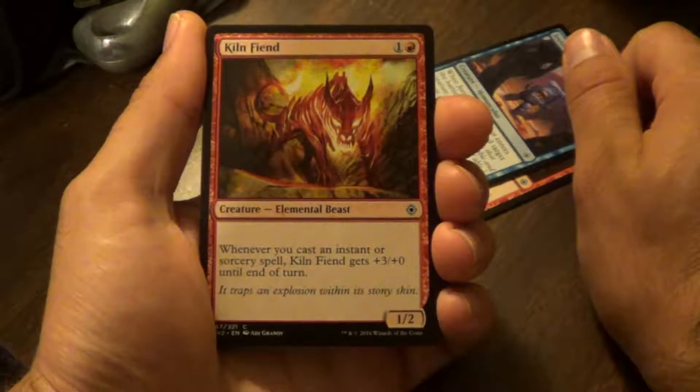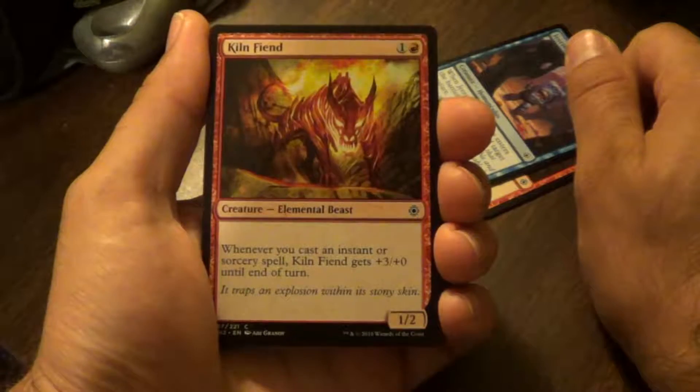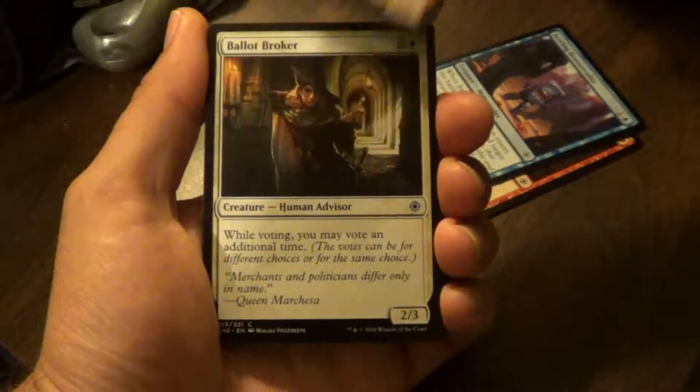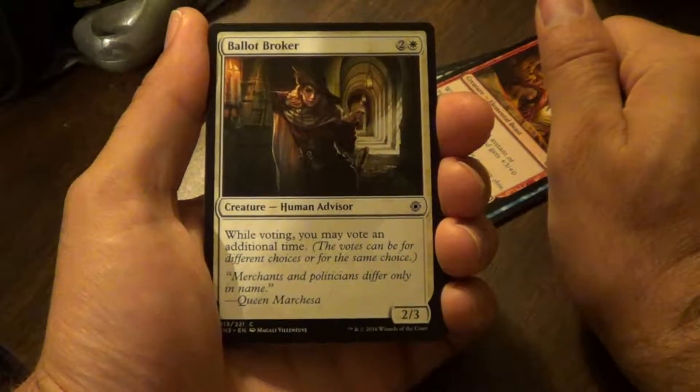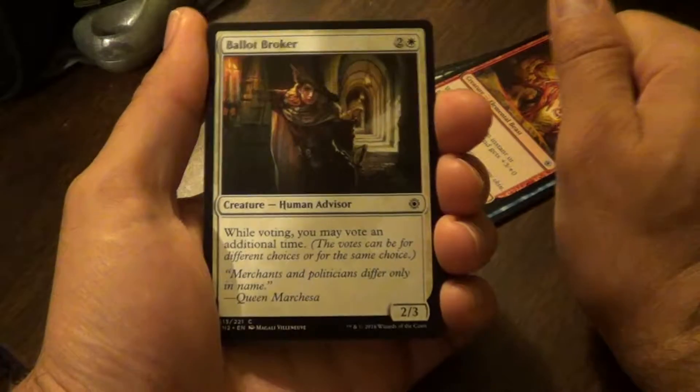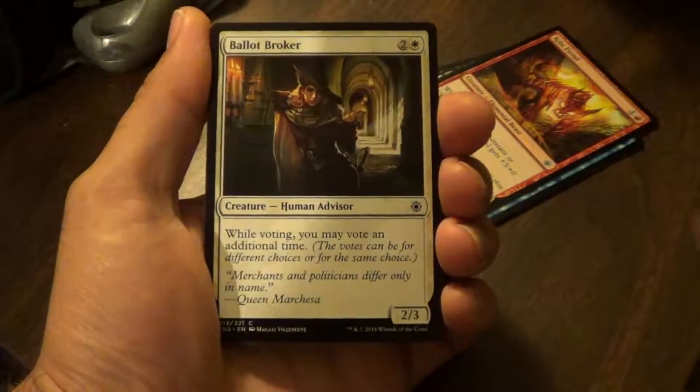Kiln Fiend. Whenever you cast an instant or sorcery spell, Kiln Fiend gets plus 3 plus 0 until end of turn. Ballot Broker — while voting, you may vote an additional time. So good in Conspiracy — voting an extra time.